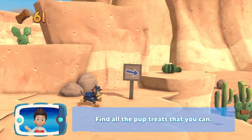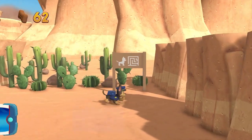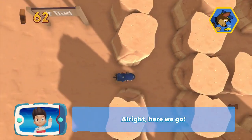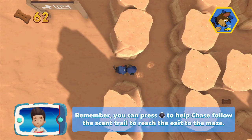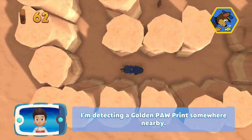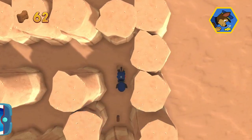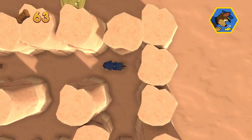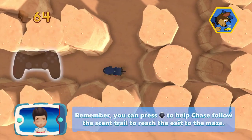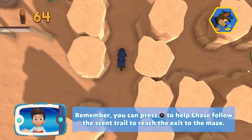Find all the pup treats that you can! Pick the pupability that you should use. Alright, here we go! Remember, you can press the X button to help Chase follow the scent trail to reach the exit to the maze. I'm detecting a golden paw print somewhere nearby. Remember, you can press the X button to help Chase follow the scent trail to reach the exit to the maze.